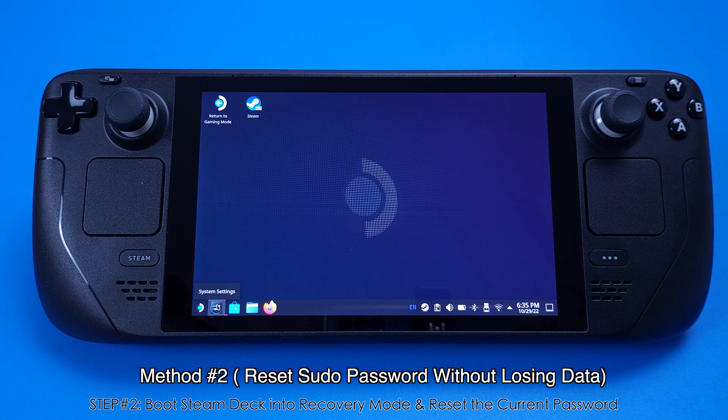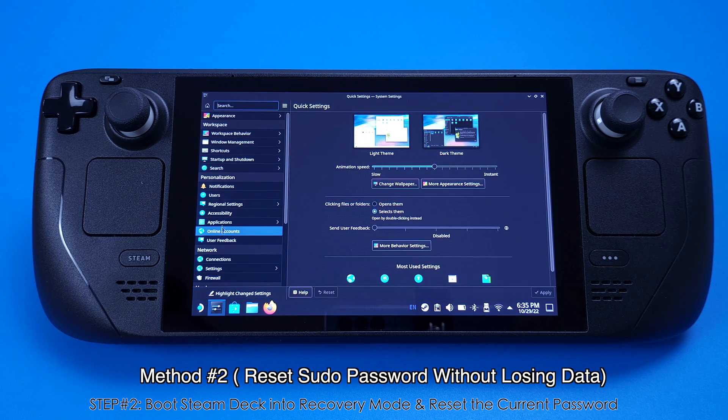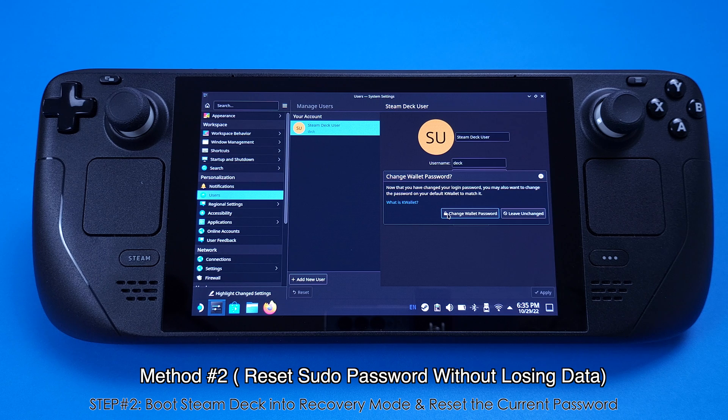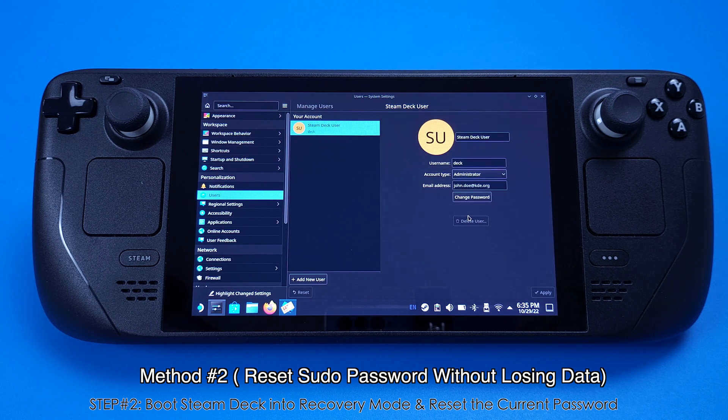Once booted into SteamOS, switch to Desktop Mode. Under Desktop Mode, go to System Settings, then under Users click 'Change Password'. Type in the new password you'd like to set, type it again to confirm, then click 'Set Password' and click 'Change the wallet password' too. You have now changed your sudo password without factory resetting your Steam Deck.